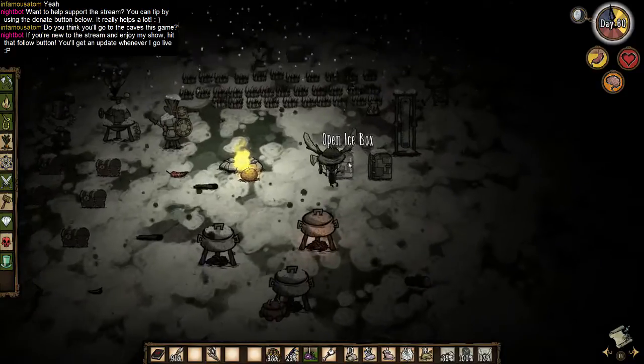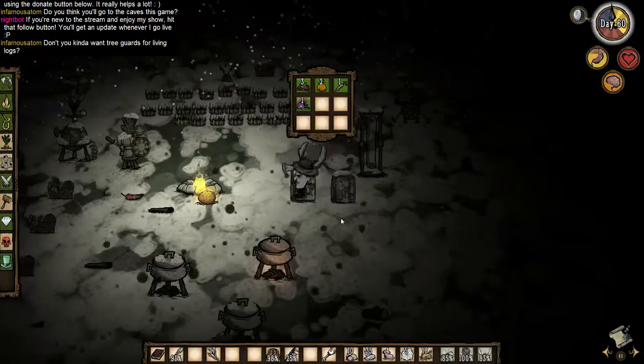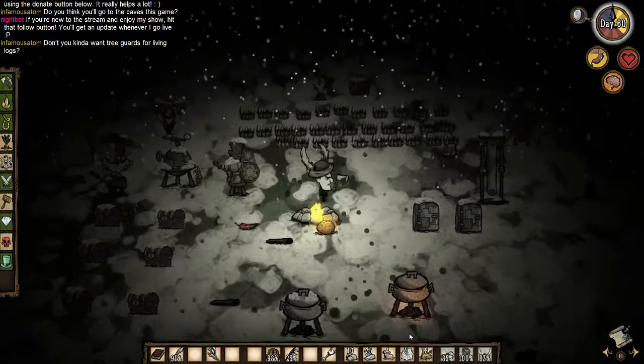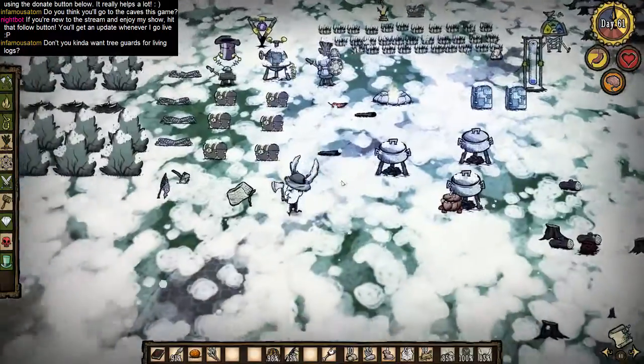I think my next playthrough will be with another character — I'll play as Wolfgang or someone. Or maybe I'll try out the Librarian. I don't know if she's any good, but she's got those interesting books. Mighty Librarian.